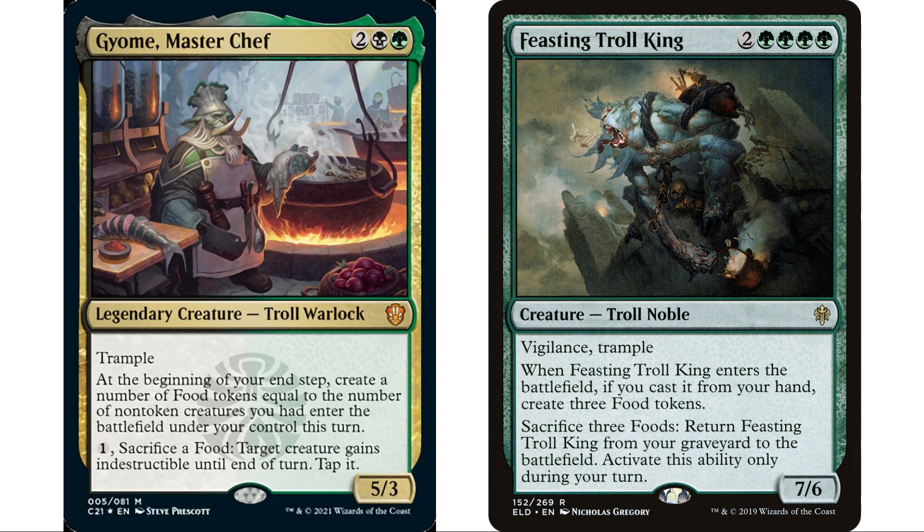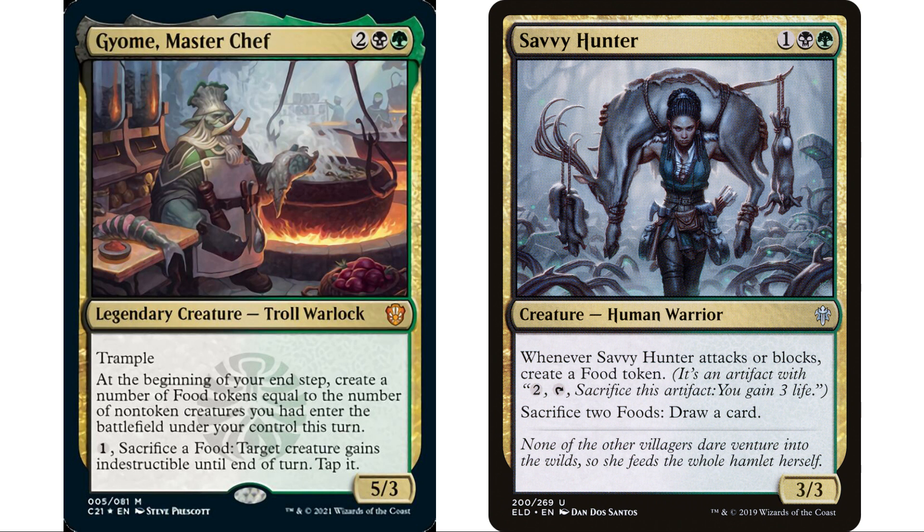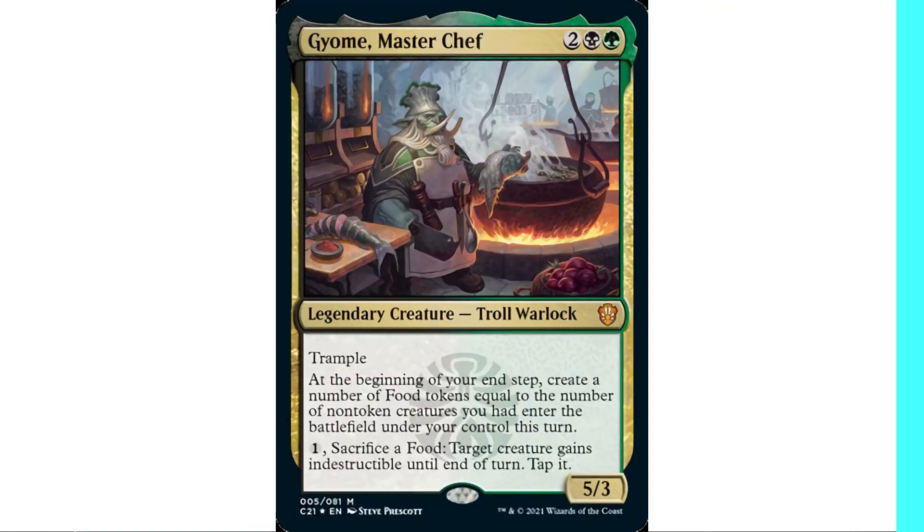Gluttonous Troll enters and creates food tokens equal to the number of opponents — likely three — and can sacrifice a non-land permanent to get +2/+2 with trample. Savvy Hunter is probably the best auto-include: when it attacks or blocks it gives a food token, and you can sacrifice those foods to draw cards. That said, I'm not sure that spamming creatures just for food is a great strategy — you only get one food per non-token creature.